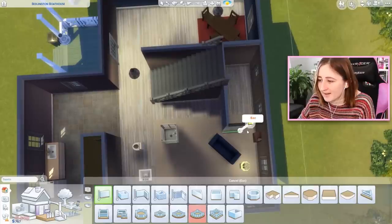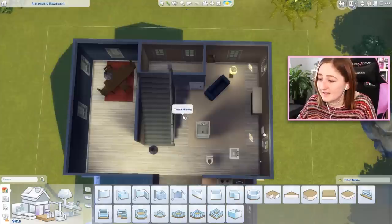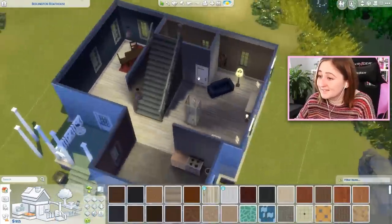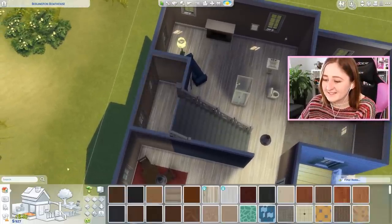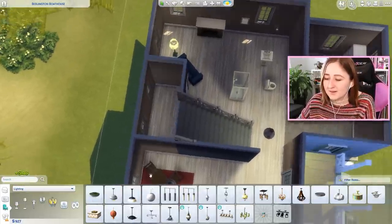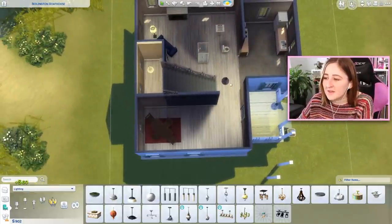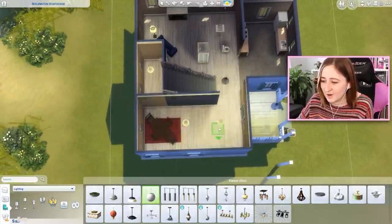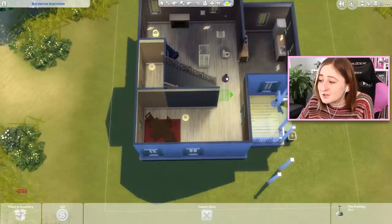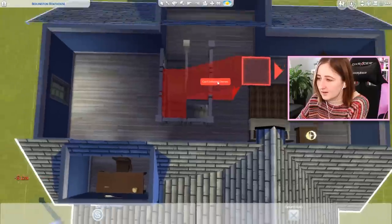Maybe we could put the bathroom back here behind the stairs - that could work. Then we can get rid of this wall. I will never understand the use of wall lights instead of ceiling lights. The ceiling ones are more expensive but they look so much better and the house is so much brighter. They use these cheap lights that are ten simoleons less than the snowball pendant lamp, and these are so ugly.